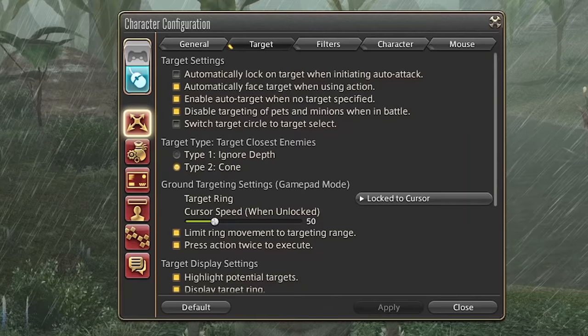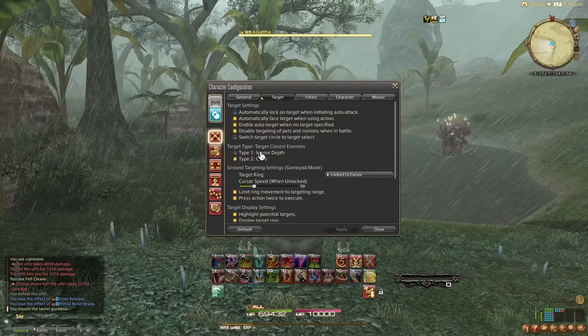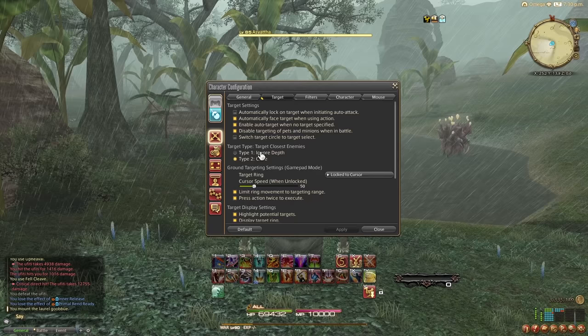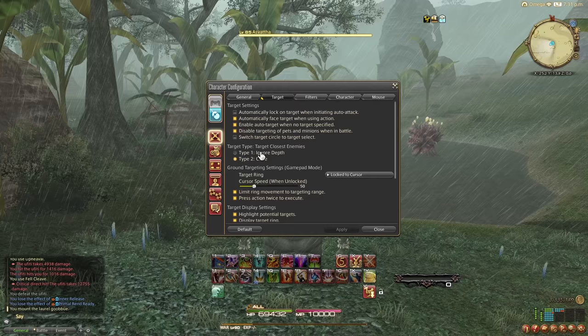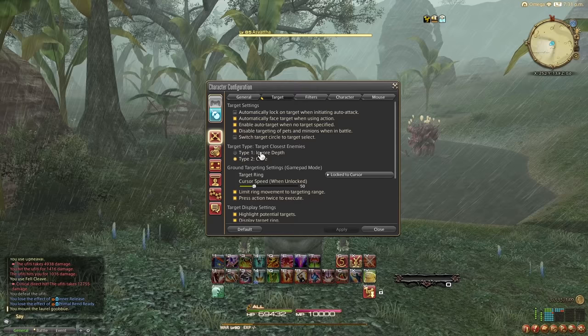The next setting I would really recommend — though I can't demonstrate it here because there aren't enough enemies — is Cone Targeting instead of Ignore Depth. You can find that in Character, Control, Target. It cycles through enemies right in front of you before switching to targets further away. Ignore Depth, on the other hand, targets from left or right and ignores how far away enemies are, so you'd sometimes tab-target a really far away enemy while others were right in front of you.